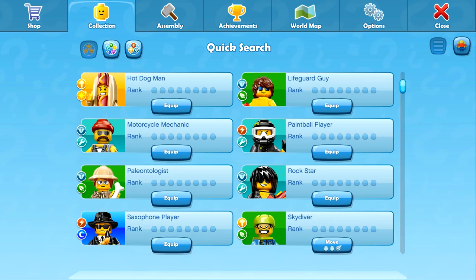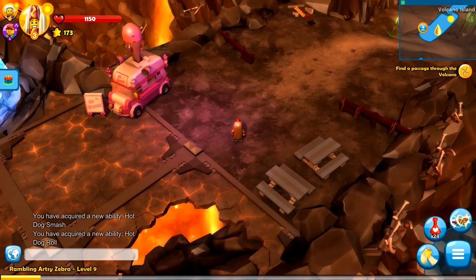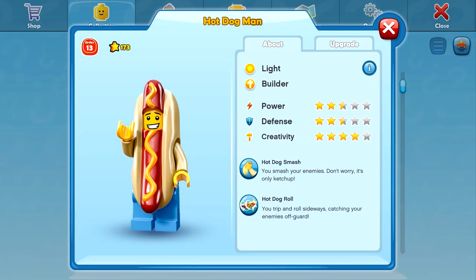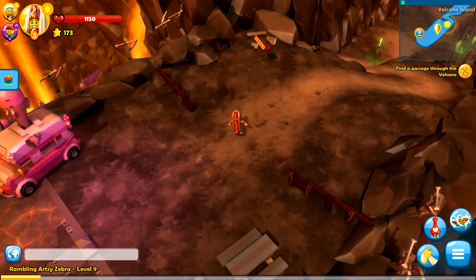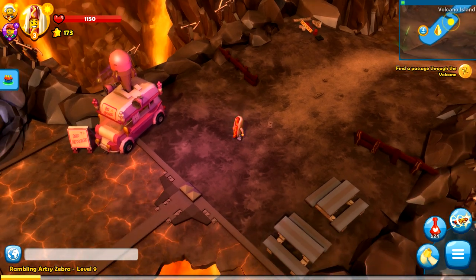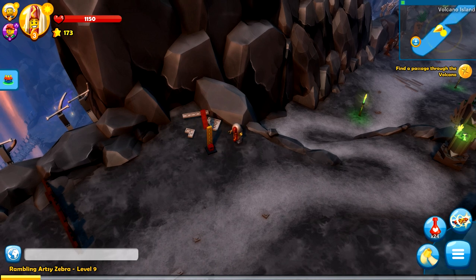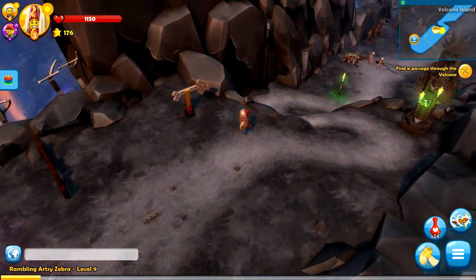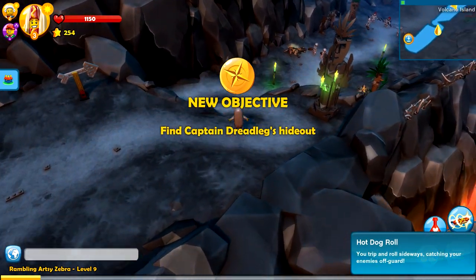Before we do anything else, we need to switch out of the Skydiver and equip the Hot Dog Man. Am I excited for this guy. Let's check this out really quick — he has more creativity than anything else. In the middle of the character, he has the Hot Dog Smash, his left click move. He doesn't run, he just hops. Doop-ba-doop-ba-doop-ba-doop.